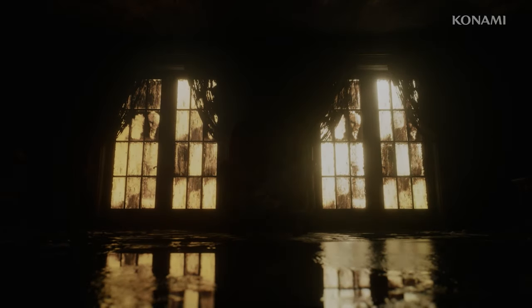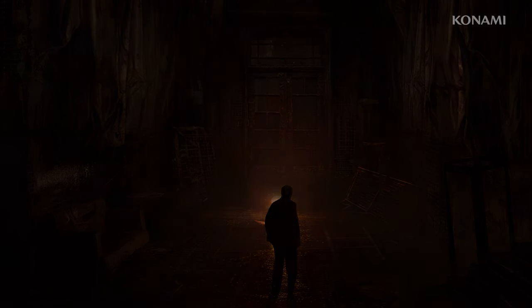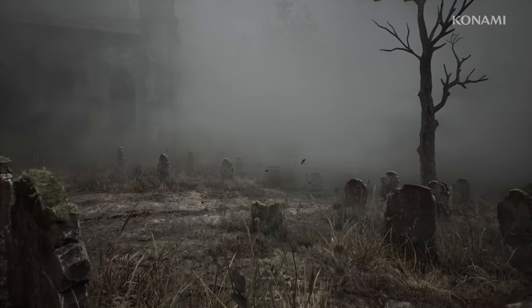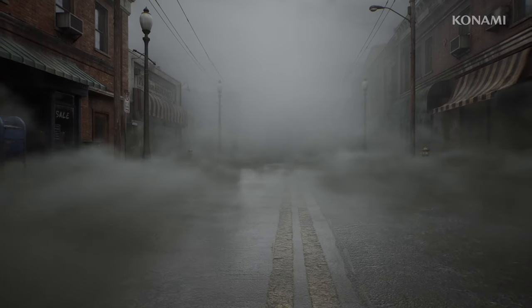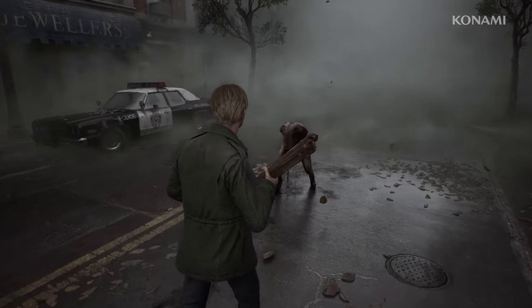The decay has a more symbolic meaning — it refers to Mary's illness, but it also represents what is inside of James. We put a lot of effort into creating the fog in a very specific way. It crawls through the streets, clings to objects and changes direction like a living organism. It's almost like it is another character in the game.